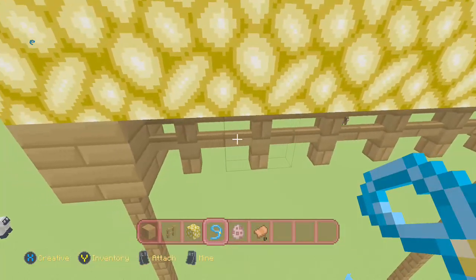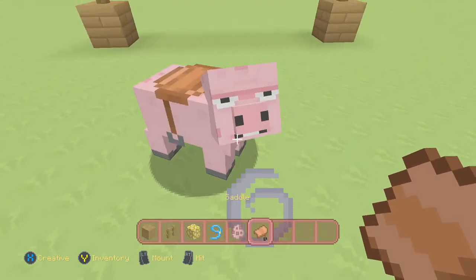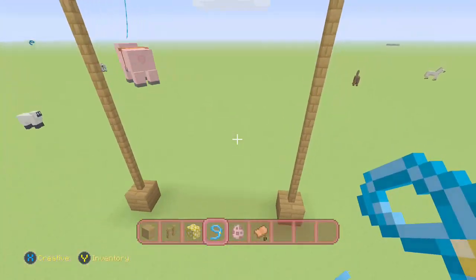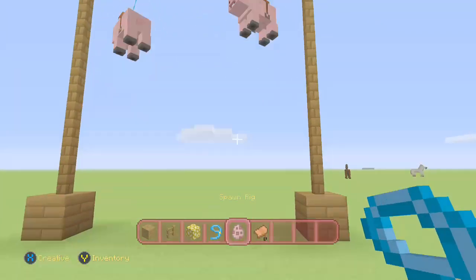Just put the pig wherever you would like your piggy. If you've made it tall enough, the pig shouldn't die, which is always nice. The pig will just bounce up and down.